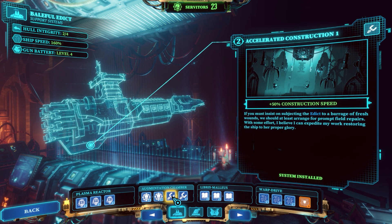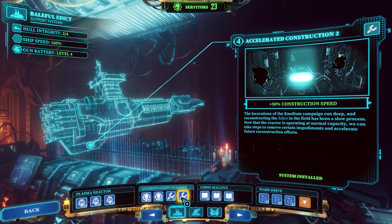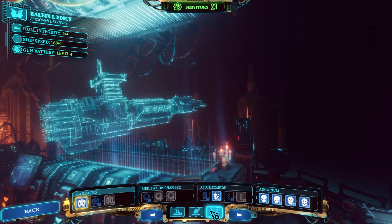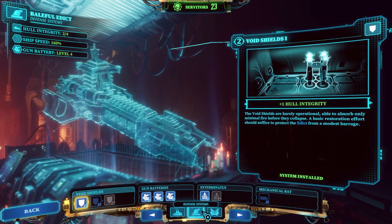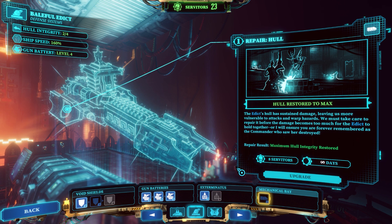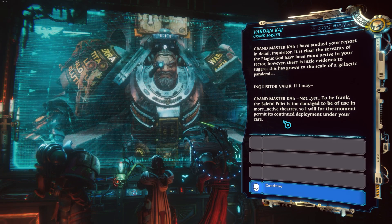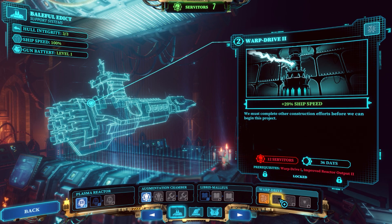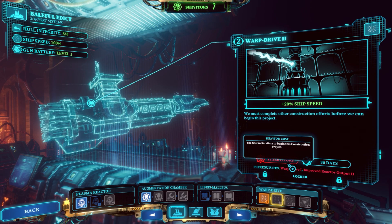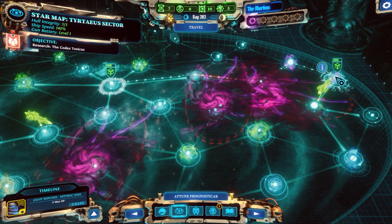The construction speed upgrade is not a great investment because late game the bottleneck hampering your ship will be servitor reserves and not construction speed. You can make an argument that it might help you quickly repair your ship when it's damaged, but if it's taking you 30 days to collect all the servitors, does the speed really matter? Also, you can get plenty of construction speed from the Grandmaster Reports and certain events. I do complete the initial repair of the augmentation chamber and the agorium, but then I don't touch them until my speed is maxed out.